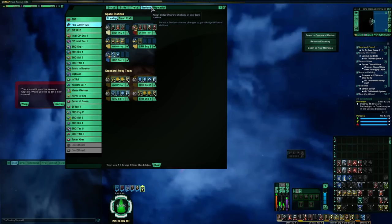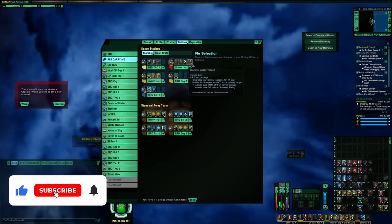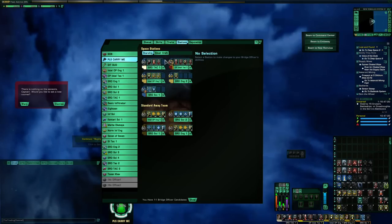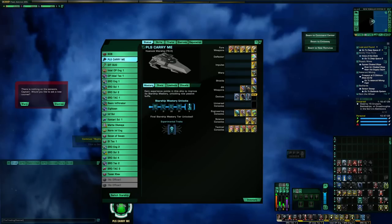The Husnock can do a variety of DPS builds perfectly fine — cannon scatter volley, beam overload, rapid fire, fire at will. It's just a really versatile platform. And if you have the two-piece console set with the Miradorn, it has quite a bit of firepower behind it. So that covers all three ships.